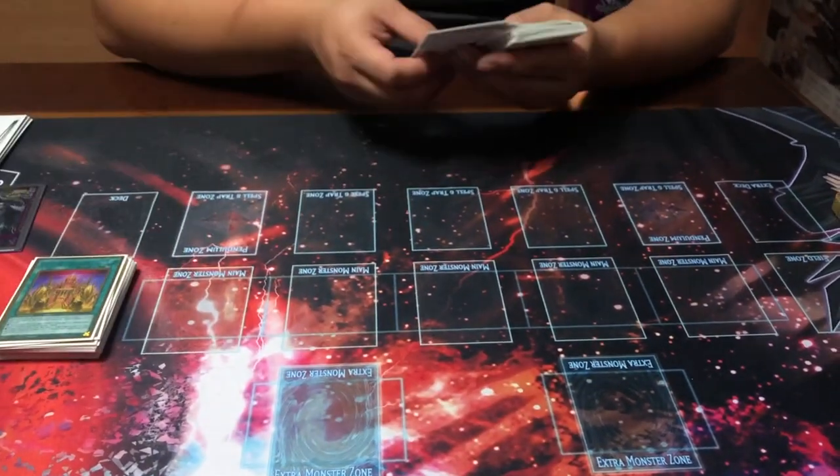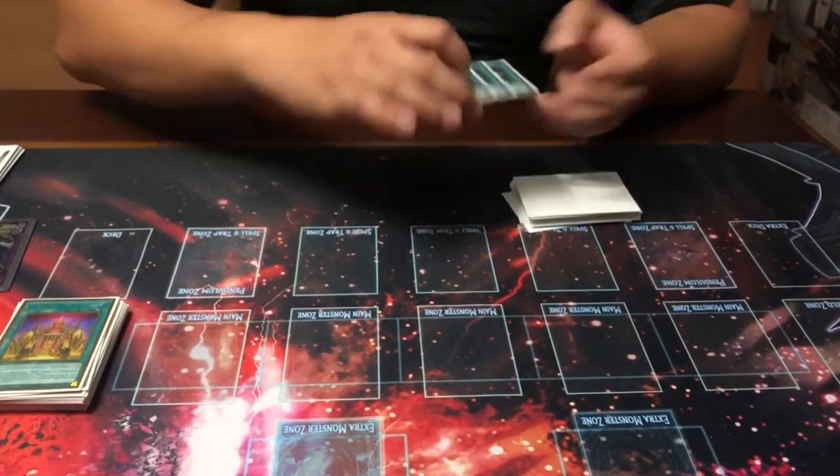Furthermore, when Golden Cursed Outlands is sent from the field to the graveyard, it lets you send an Eldritch or a Golden Land card from your deck to the graveyard. This is useful for setting up Eldritch to bring itself back, or the Golden Land cards to cycle into the rest of your deck. It's just the card you want to get again, and we have ways to draw into this.